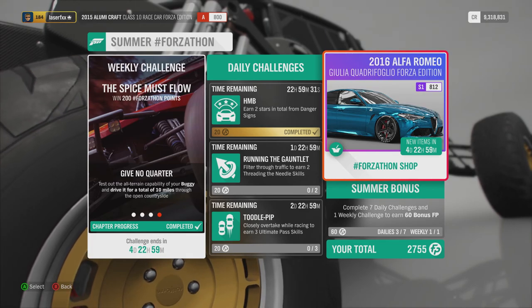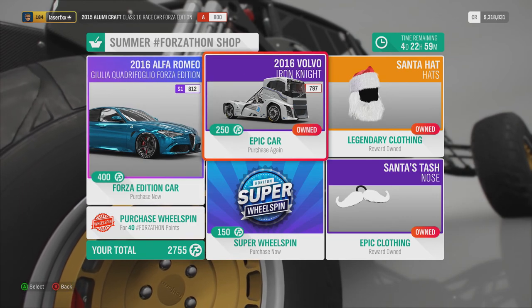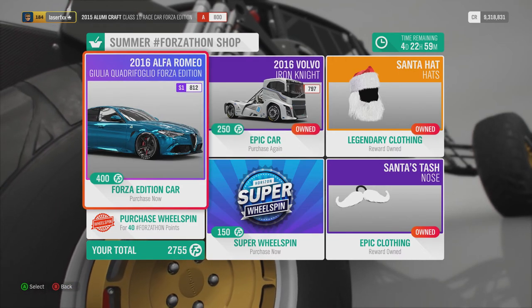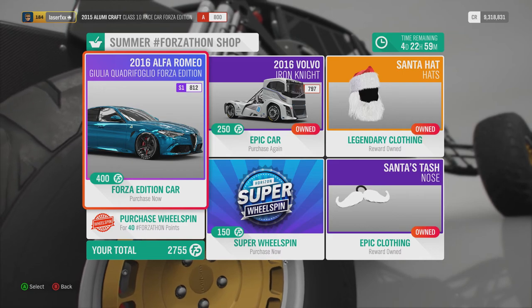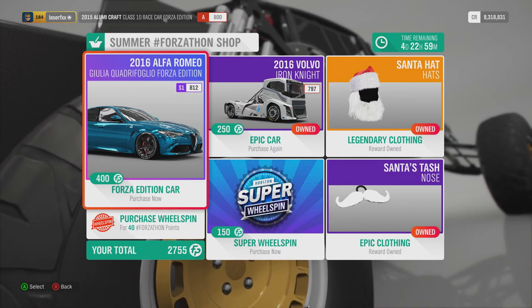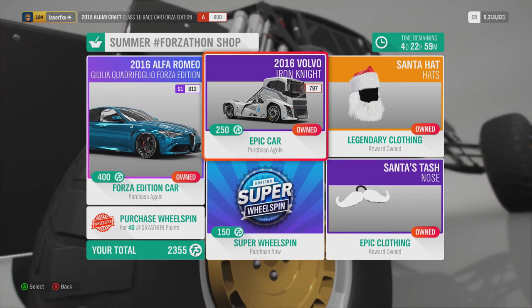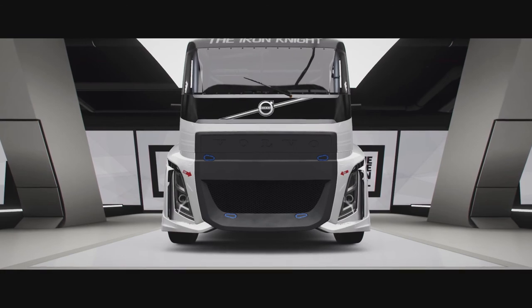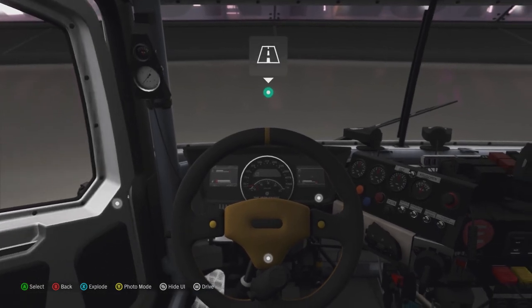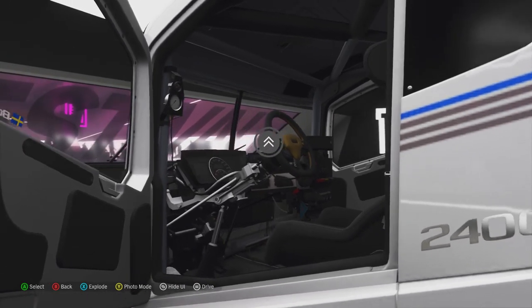Since we have a little more time and that was easy, we are going to look at the cars now. I already own and drive the Volvo Iron Knight, so I am not going to buy that, but I am going to showcase it anyway. And we are going to buy the Alfa Romeo Giulia Quattrofolio Forza Edition. Let us buy that and test them out, starting with the Volvo. Okay, that's the Volvo Iron Knight. I was trying to do a cool intro, but what can you do when you already own it.